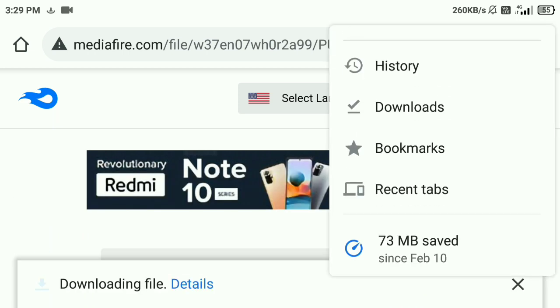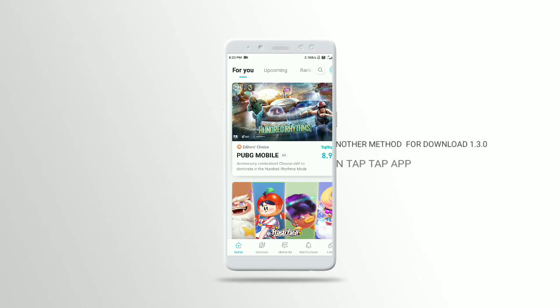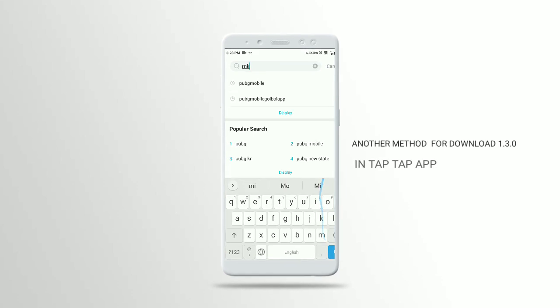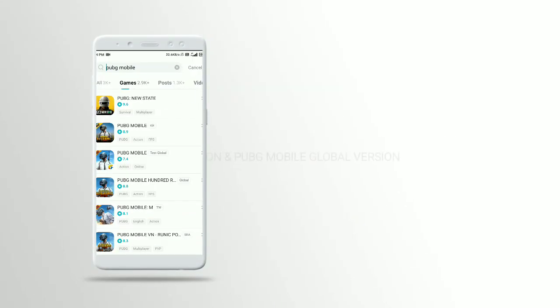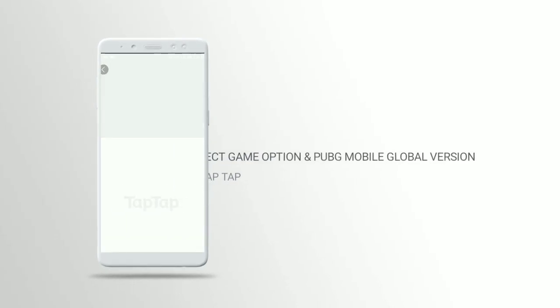Download it and install it. If you click on the TapTap app, you can download the latest version. You can search the TapTap app and search for games. There are many versions available.